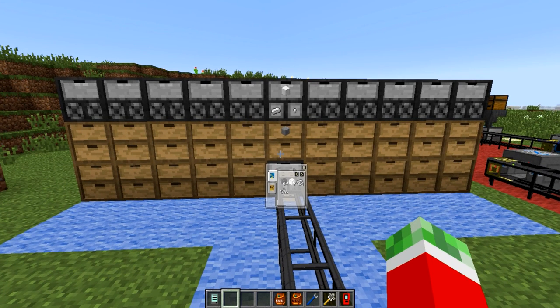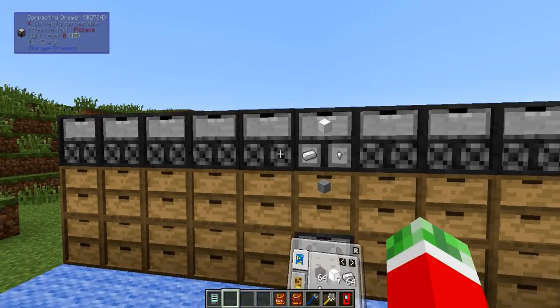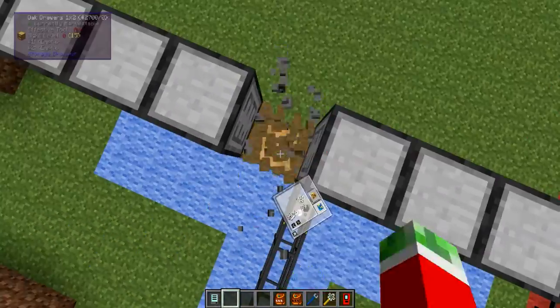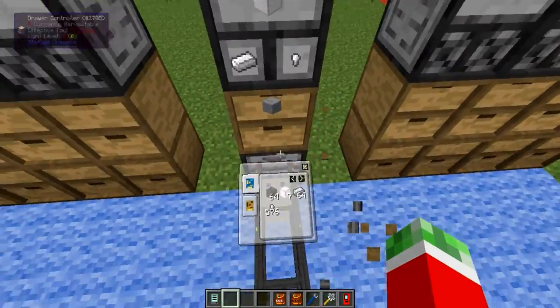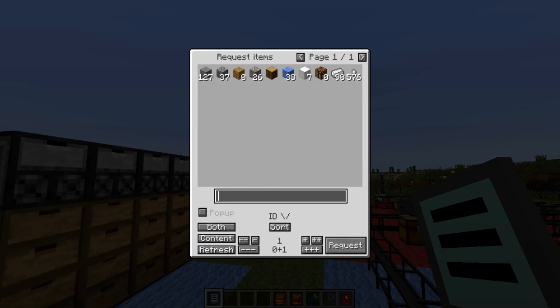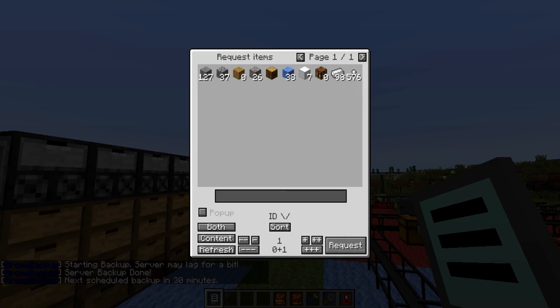In general, this system works pretty nicely, but there's only one catch — what happens if you leave these drawers empty when trying to put something in. So let me quickly break these so they are no longer hooked up to this drawer controller, and then I will demonstrate this. As you can see, if I look into my network, I can see that I've got 7 blocks of iron, 98 iron ingots, and 576 iron nuggets available.